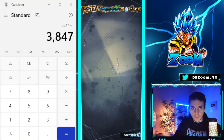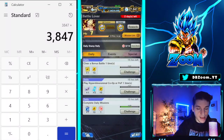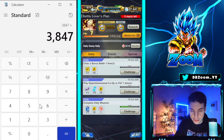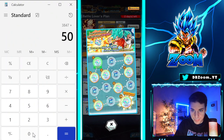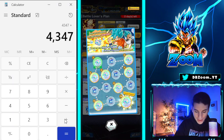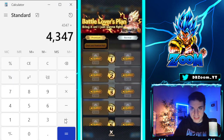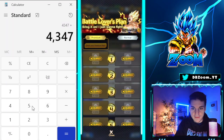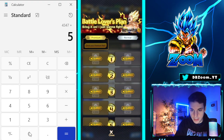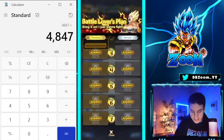Next up we have the Weekly Stamps, which reset every week. Every two weeks you can get 1,000, so about 500 per week — let's book in 500. Also, in two days the Battle Lovers Plan resets. I'm only calculating the free non-premium version, which is about 500 crystals. That brings us to 4,847 crystals.